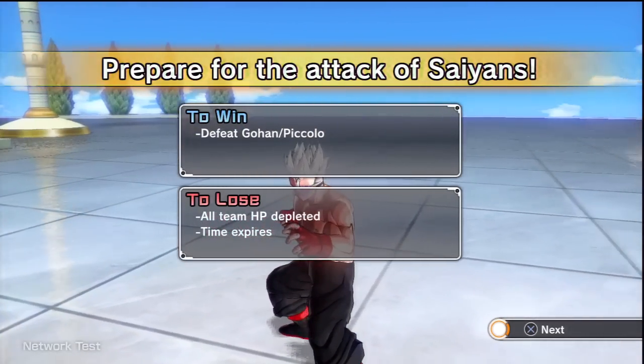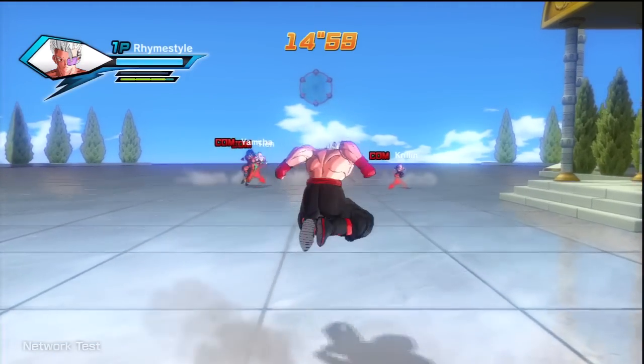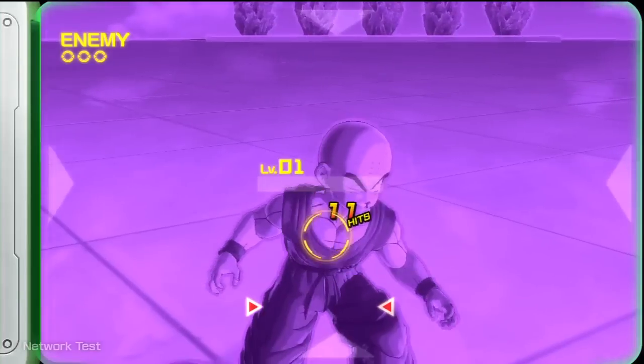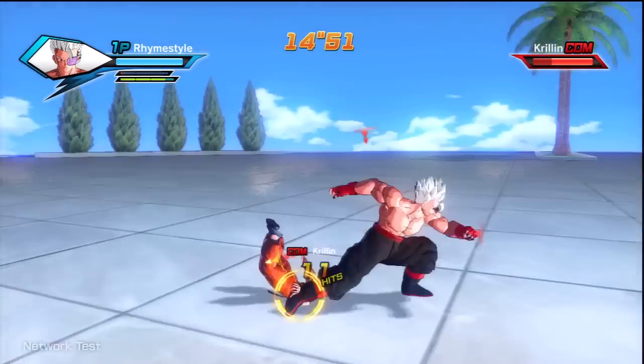One is the super transformation, and it consists of stuff like Kaioken. It takes up one to four super attack slots that you have available for your character. When you go into the Kaioken state, it starts to drain from your guard gauge, which is the third gauge that you see on the screen. When the guard gauge hits zero, you revert back to your base form.